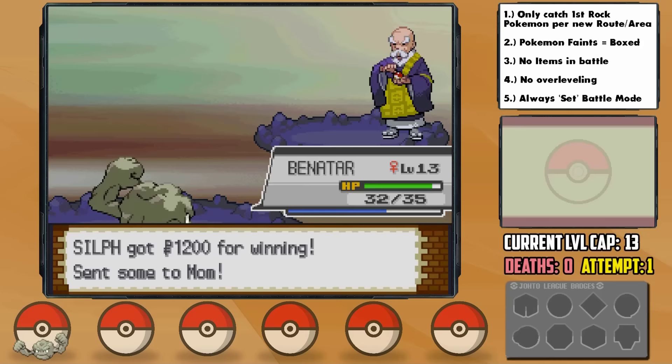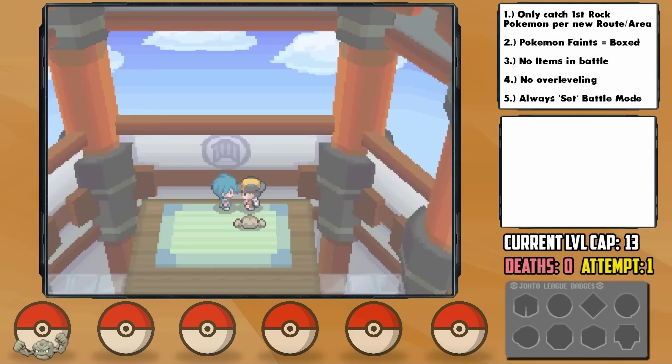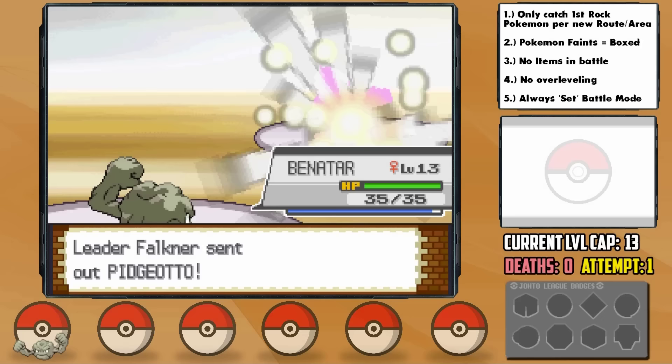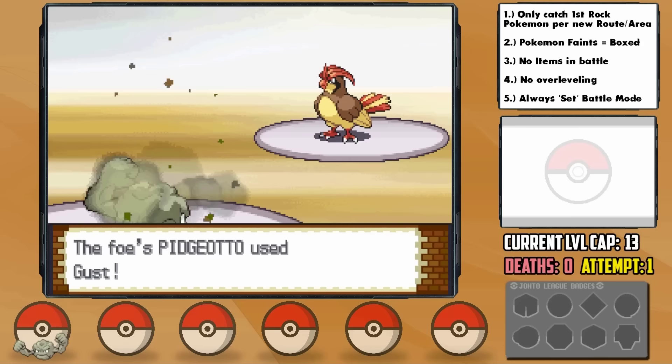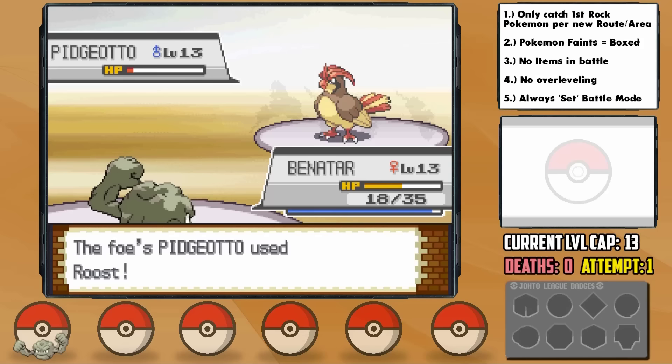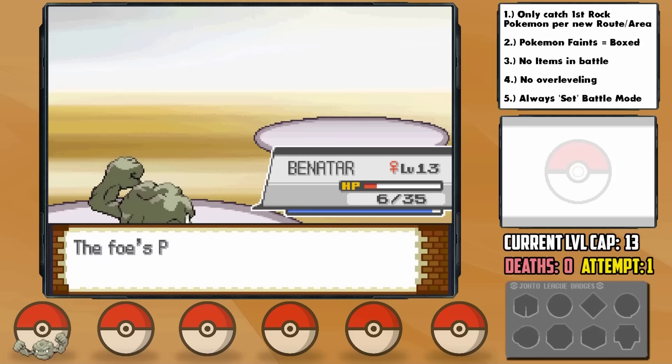It's time for the first gym — the Violet City Gym. We skip the trainers to avoid exceeding the cap. Gym Leader Falkner leads with Pidgey, and Benatar smashes it with one Rock Throw after being hit by Sand Attack. His Pidgeotto hits us with Gust before Rock Throw brings it to a quarter, then it uses Roost and we miss. We're brought below half before our next hit, but it survives on a sliver and uses Roost again. I switch to Tackle for accuracy, get crit down to just 6 HP, but the next Rock Throw finishes the job. Sand Attack is dangerous.